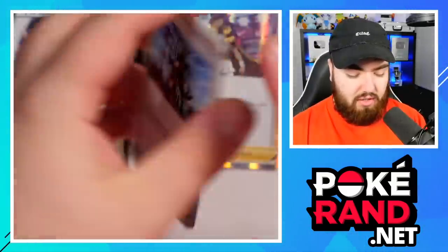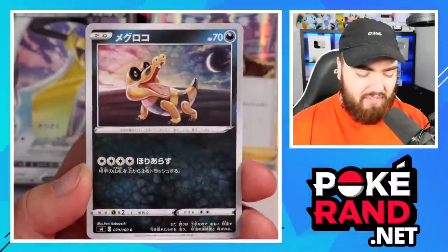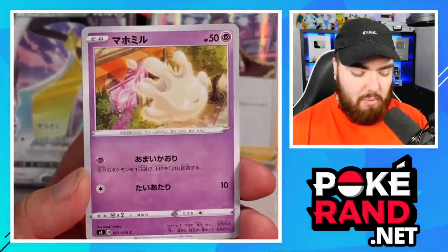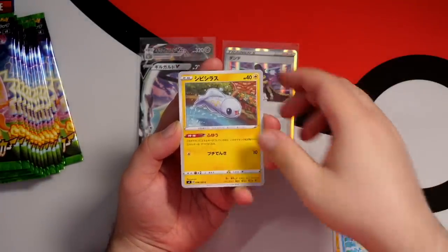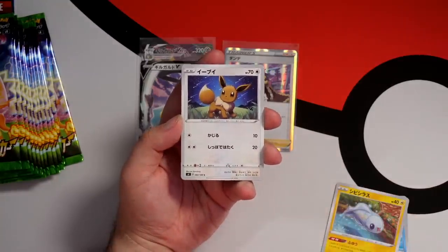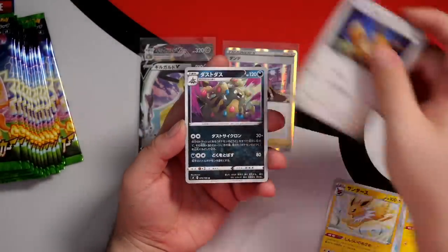Next pack. We have a Nessa, Fampi, Sandile, Milcery, and a Barraskewda. Jolteon - let's go! Wailmer, Timpole, Eevee - Eevee and Jolteon in the same pack. That's a really cool Eevee, love the design on that. And a Garbodor.